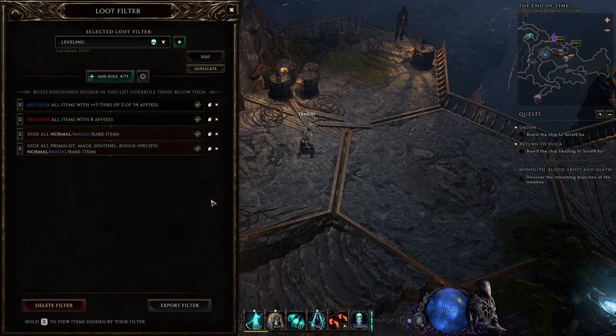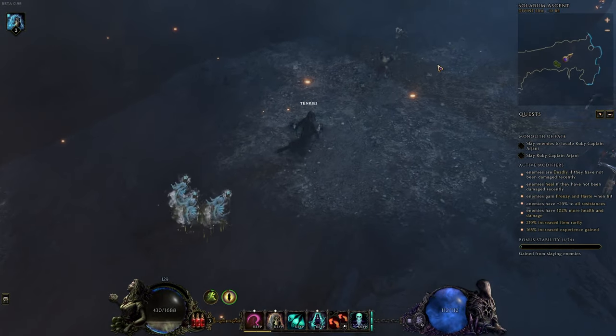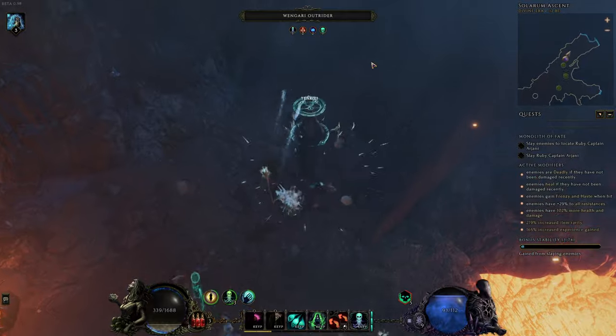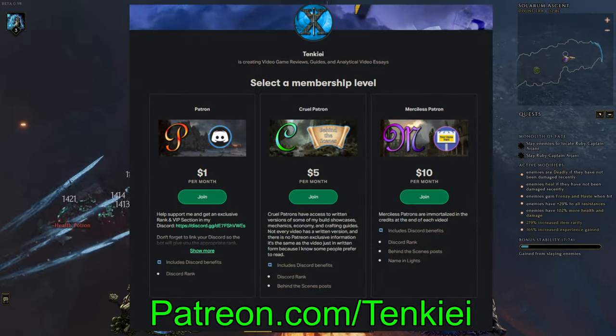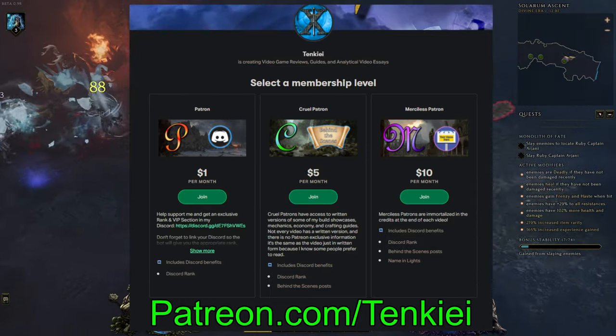Just as a quick example of what this might look like — I have some of these mods on this helmet. If I drop it, it shows up as blue. And when it comes to a basic loot filter, this is honestly all you really need for a good bit of your leveling experience. It hides junk that you absolutely don't need to see, it highlights stuff that you do want, and you can always adjust it with whatever specific affixes you need. Before I get into some advanced tips and tricks for loot filtering, if you're enjoying the video, get subscribed so you don't miss future uploads.